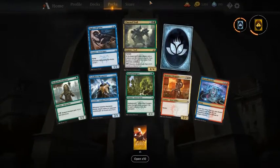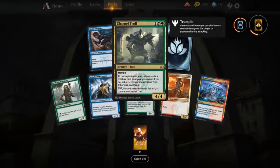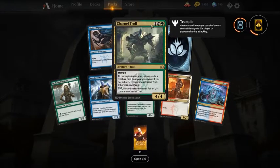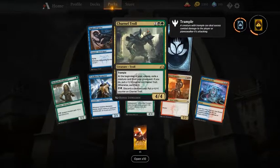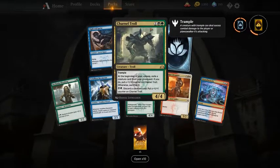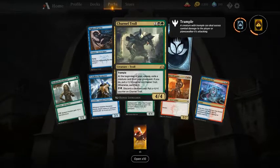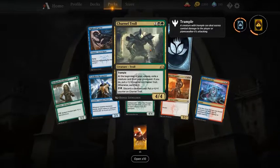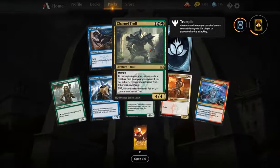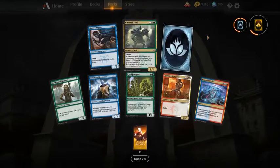Charnel Troll — I'm not a big fan in limited. It's a 4/4 for three, decent, but you have to have a lot of creatures and it's still vulnerable to removal. I think I would take Nightveil Sprite over it and also Ionize above Sizzle.